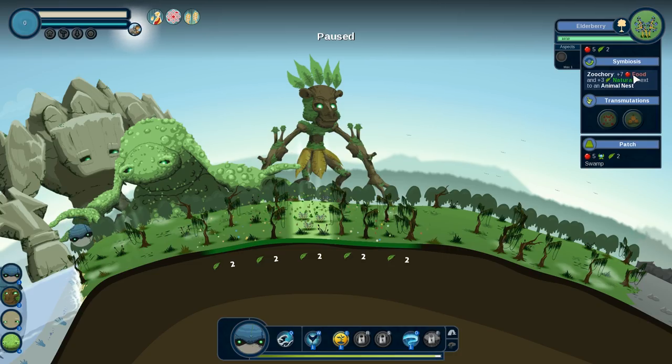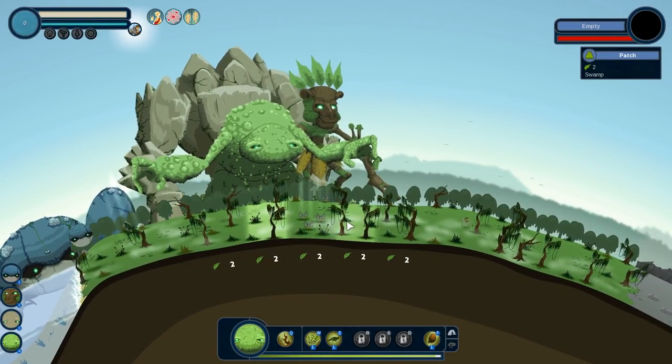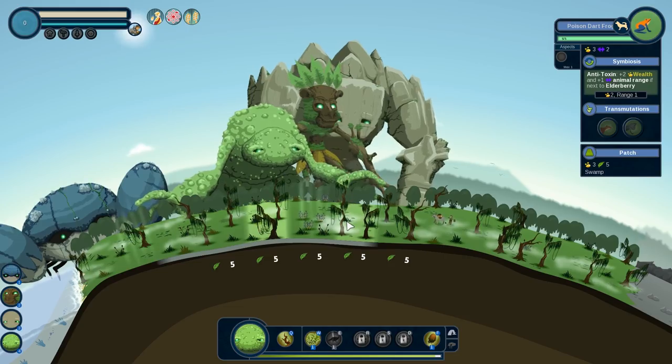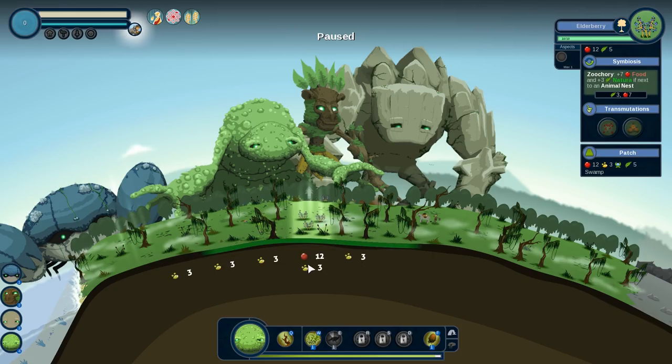Maybe next to these elderberries we should build some animals. I want to use the swamp god and put some exotic animals next to this patch of elderberries. What did we get? Poison Dart Frogs — antitoxin, plus two wealth and plus one animal range if next to an elderberry, which it is. So now we have plus three wealth across all of these tiles and 12 food from this elderberry — they're boosting each other in a really good way.